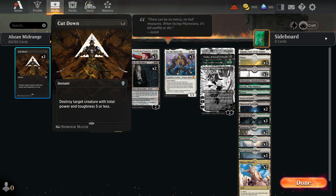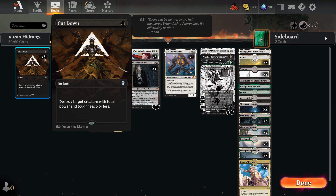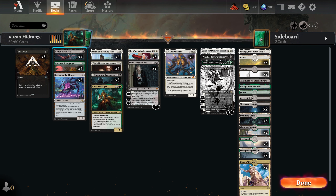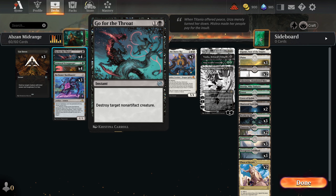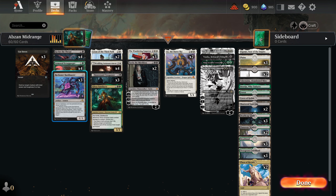We got three Cutdowns for early removal, Blood type Harvesters, Fable tokens, Thalia, Soldiers. Go for the Throat of course — premium black removal. Four Armored Scrapgorgers to ramp us up and hit the graveyard against reanimator decks.